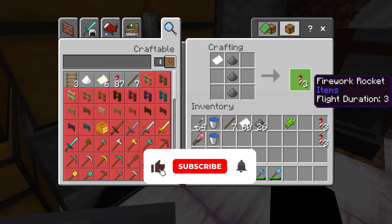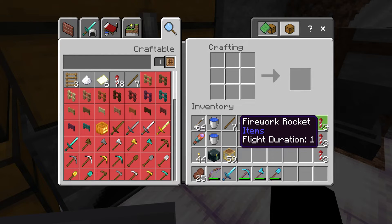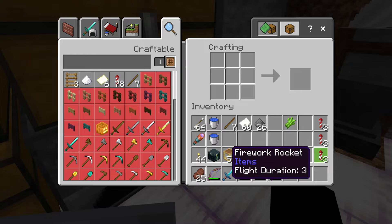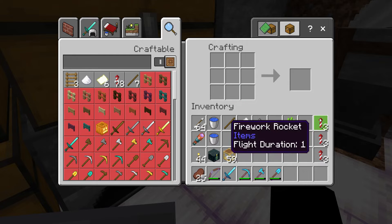And then if you want flight duration three, you use three gunpowder. So it's pretty simple — just remember one-to-one for flight one, one-to-two gunpowder for flight two, and one-to-three for flight three. You can also add other items to make colors for rockets, to put in dispensers and stuff too, but today's just showing you how to make the basic rockets.